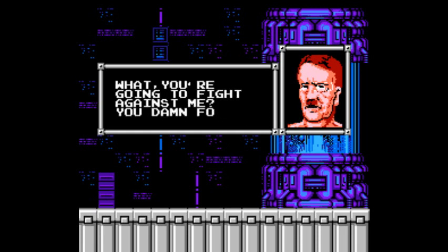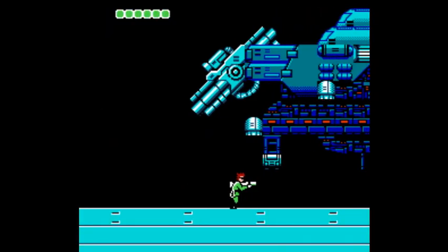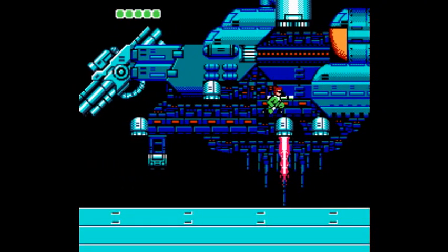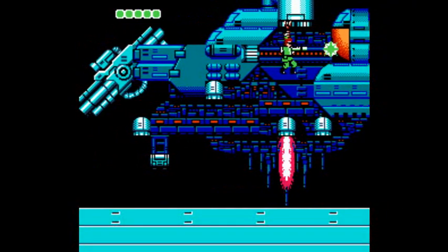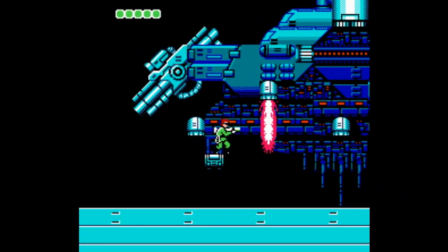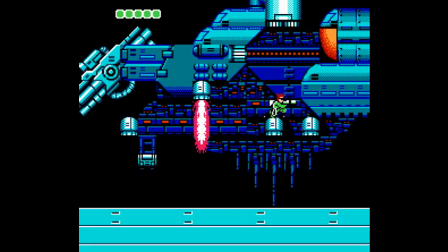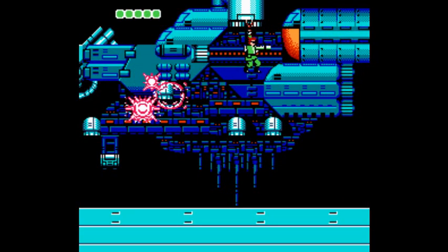Hitler says he's going to take over your army and rule the world, calling you a damn fool — yes, swearing in a Nintendo game, you'd never expect that. He'll show you the horror of the albatross — which turns out to be a giant laser cannon. It's a little bit silly. So yes, Hitler and giant laser cannons in this game. You need to use the bionic arm to get up top and shoot the glowing orange-yellow thing. It's a little tricky to get up there but not that difficult overall. Make sure you have the rocket launcher — without it this thing takes like 50 shots.